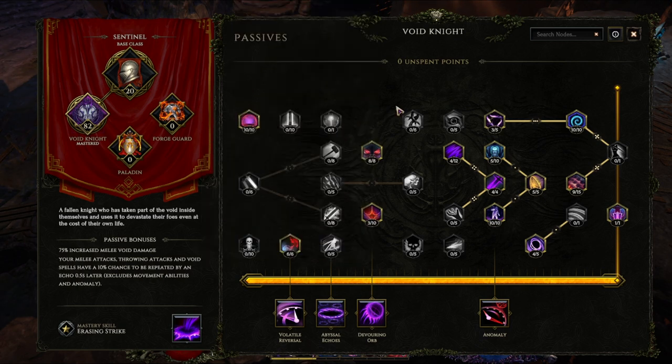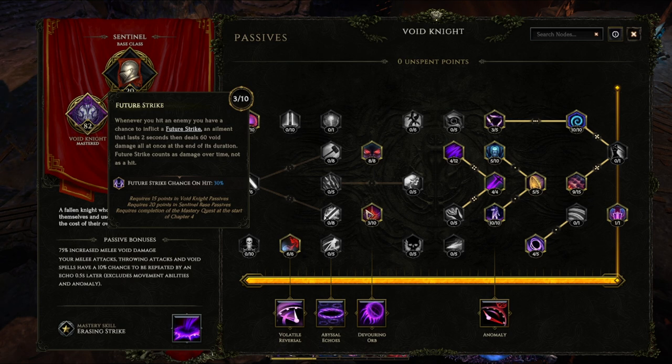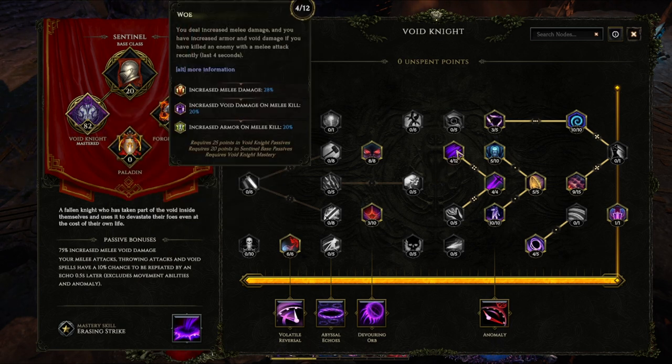Then I get points into Doom Knight, trying to stack as much flat HP from the tree as possible — strength also gives a little bonus hit damage. I have 3 points into Future Strike, which gives a 30% chance to apply an ailment that deals void damage 2 seconds later. I have another item that brings me to a total 50% chance to apply Future Strike, but I think even that is overkill since it doesn't stack — 30% is more than enough with our fast attack rates. Woe gives a buff that increases damage and armor for 4 seconds whenever I kill an enemy with melee, which happens pretty often with trash. This is a really good damage and defense boost while clearing, and it unlocks the node behind it.